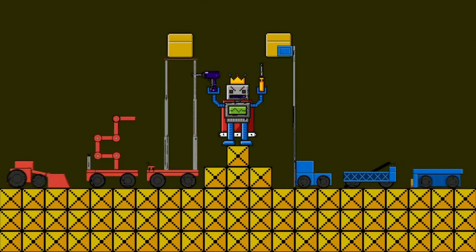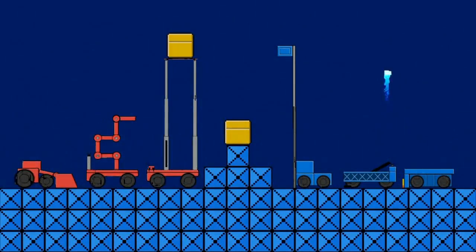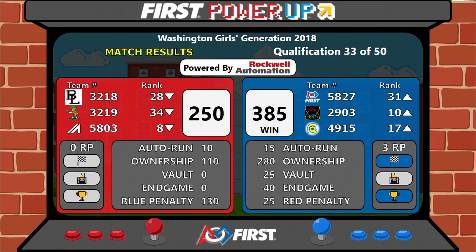Final results coming up for you now — your winner is your blue alliance. Blue takes it home and those three robots are moving on up, thanks to three ranking points and 385 points to the blue alliance, with the red alliance finishing with 250.